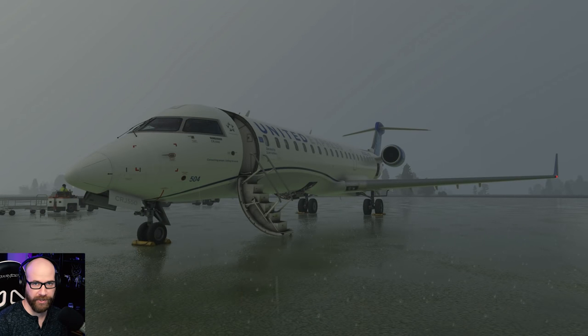Hello everybody, welcome back to Microsoft Flight Simulator. Today we are flying the CRJ-550 - not the 700, but I'll talk about that in a minute. We are going to be operating as GoJet Airlines out of Springfield, Missouri. They don't do this flight much anymore - Springfield to St. Louis, my hometown - and we are going to be dodging some weather. This is the Aerosoft CRJ-550. This thing is incredible.